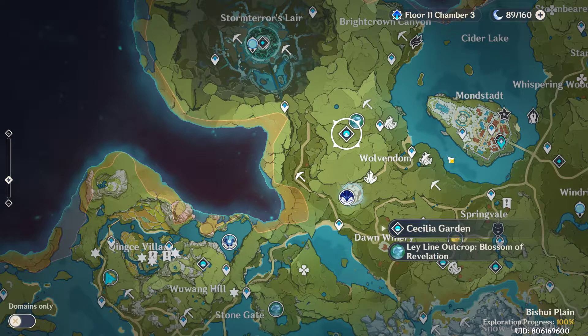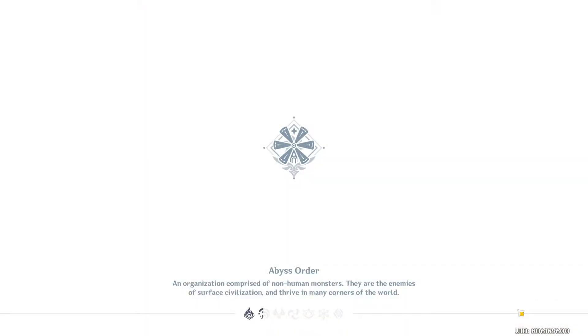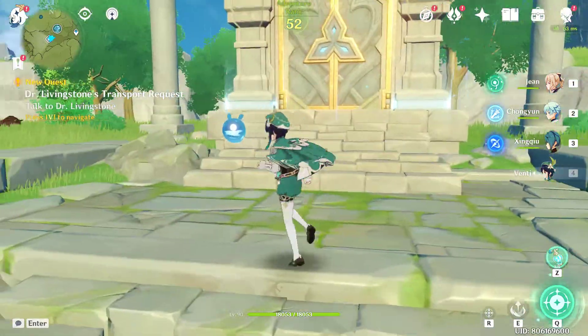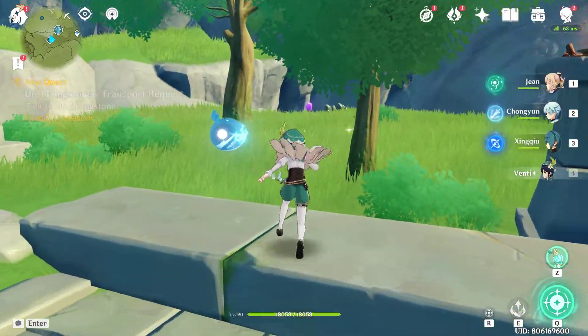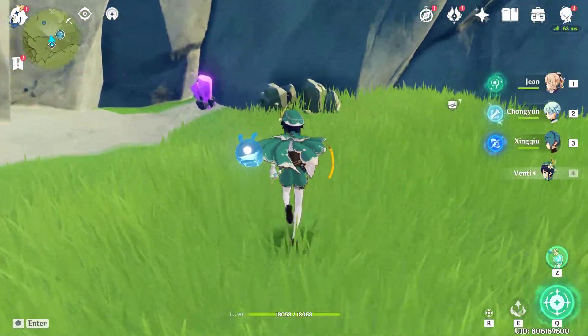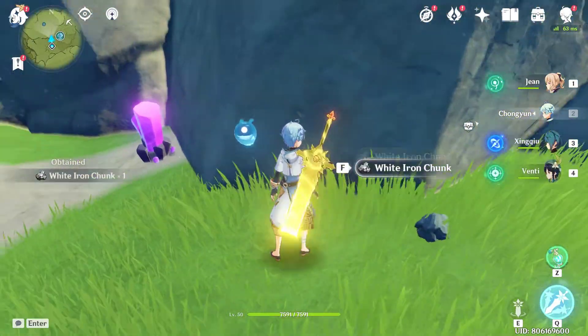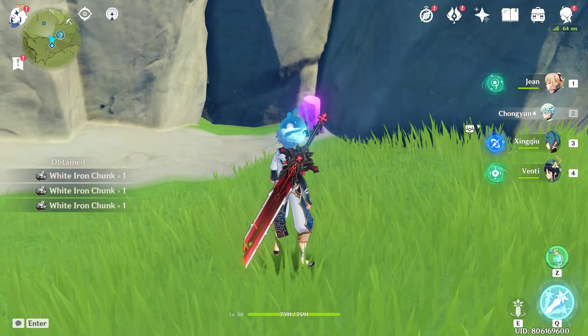In order to do that, I'm going to teleport right here to Cecilia Gardens. We're going to go to the right side — as you can see, there's an Electro Crystal here.